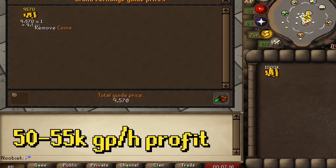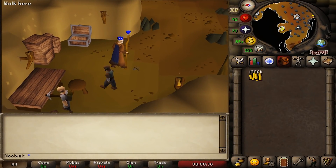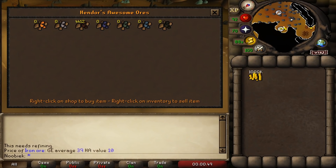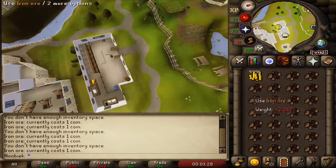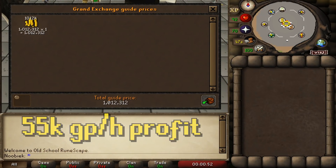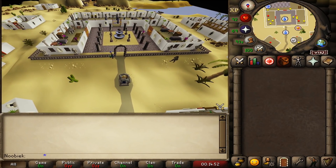Buying iron ore requires 60 Mining to unlock access to the Mining Guild ladder near Falador Bank. Find a world where someone is training and selling iron ore to Hendoor — if the stock is above 1,000 ores, it'll cost only 1 GP per ore. Without 60 Mining you can walk the longer route, but profit won't be as good. You can expect around 1,500 ores per hour, making around 55k GP profit per hour.